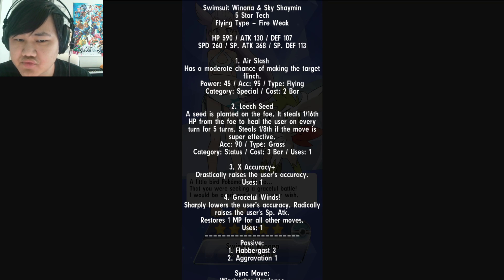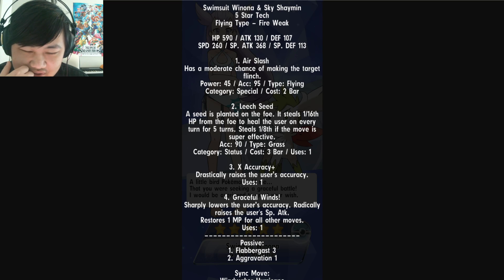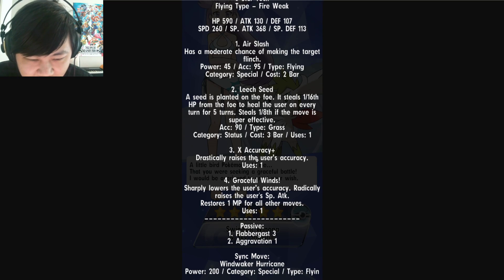It's relatively possible to get one-shot — usually after the opponent uses their sync move, gets a buff off, and something lands a crit. But if you don't get one-shot and the opponents aren't doing enough damage, you can just keep healing and basically stay alive forever. Very powerful — could be slightly on the overpowered side, but it's not unkillable since the defensive stats are bad. X Accuracy drastically raises the user's accuracy, which helps since Leech Seed is 90% and Air Slash is 95% accuracy. The trainer move 'Graceful Wins' sharply lowers the user's accuracy but radically raises special attack, and restores 1 MP for all other moves — so you can refresh Leech Seed across different stages.